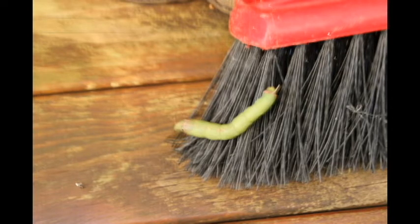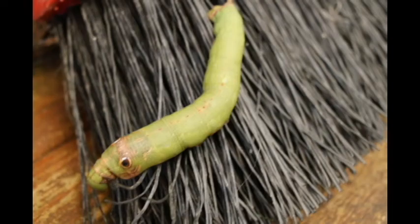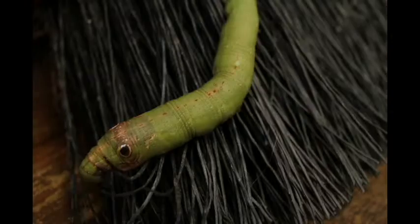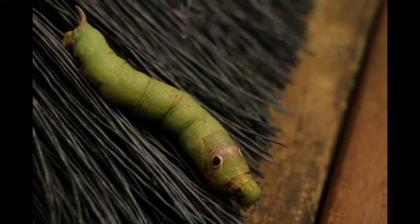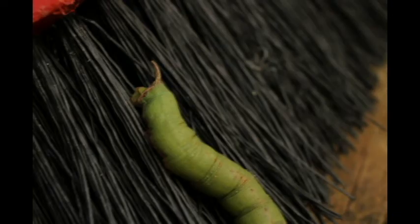He is a weird little one, this one here. I've looked in the books, I've seen a few similar but they've got different spots along the side and everything. You can see his head down further than the green part is. If anyone can find out what sort of caterpillar this one is, that would be great.